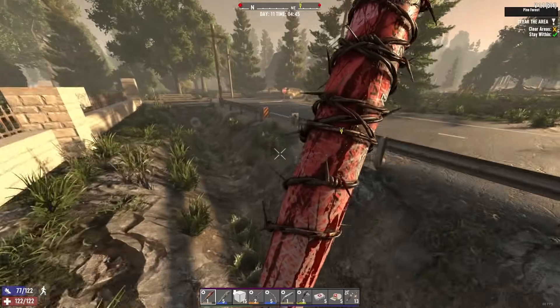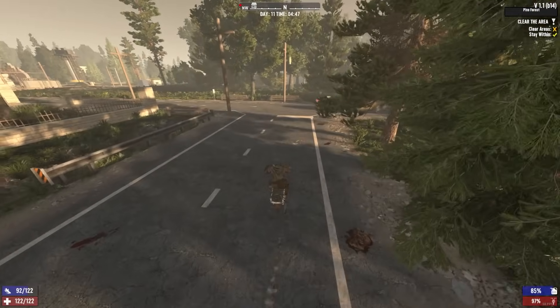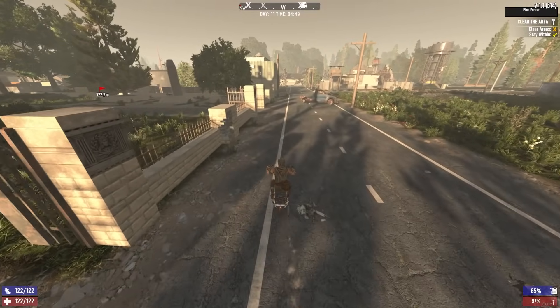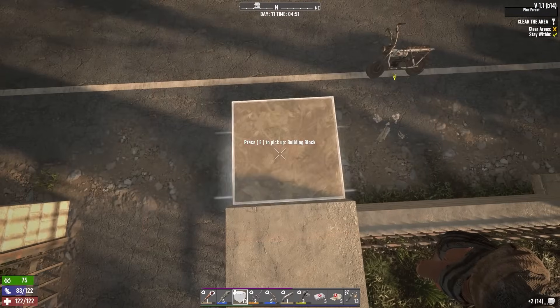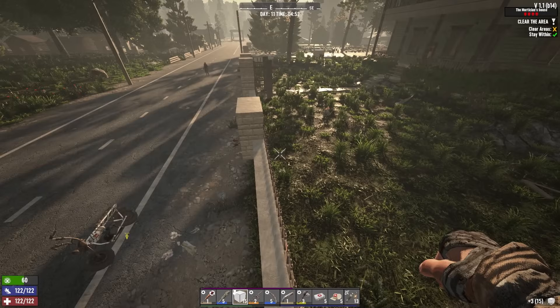Oh there's a Direwolf. Okay, bye — pleasure doing business with you, I will go to another location entirely. Goodbye. I mean surprisingly I'm still in the POI radius, maybe we could do it. Direwolf. I know it's always a chance of that happening but it's really shitty that it did happen. There's a vulture over here.